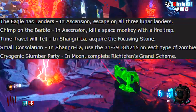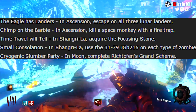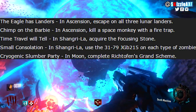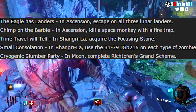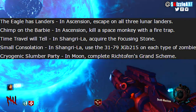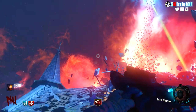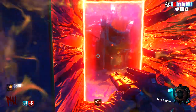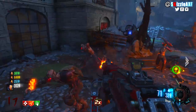The next one is 'The Eagle Has Landers' — in Ascension, escape on all 3 lunar landers. That's pretty simple and easy to do. 'Chimp on the Barbie' is the next one — in Ascension, kill a space monkey with a fire trap. I believe I've seen this and done this trophy back in Black Ops 1 too. There is a fire trap in Ascension and once you kill a space monkey with it you get that trophy.